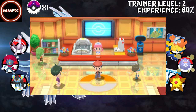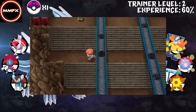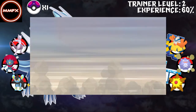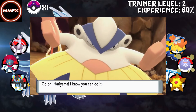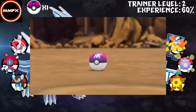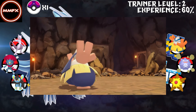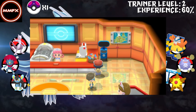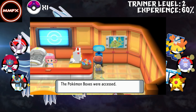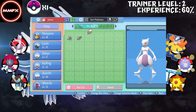Alright guys, welcome back to the next episode on this Pokemon series. So in the last episode we did encounter a Mewtwo, and I'll be adding the video here. We couldn't catch it because we didn't have the Master Ball. So I did PK Hex a Master Ball in and, as you can see from the video here, we did get able to catch our Mewtwo.